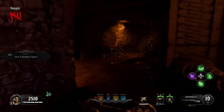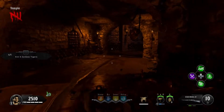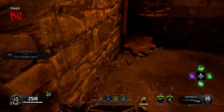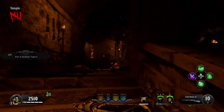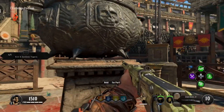Then you're going to want to go into the little area underneath the stairs and go to the two areas that I show and grab the parts. Once finished with that, head back upstairs into the arena and grab the bull at the center area.